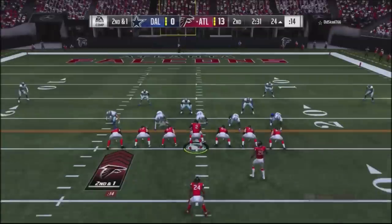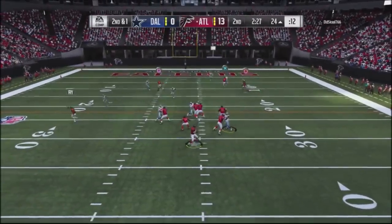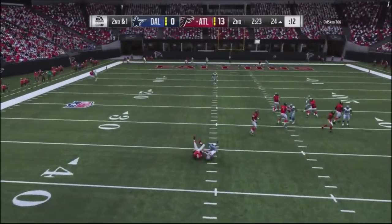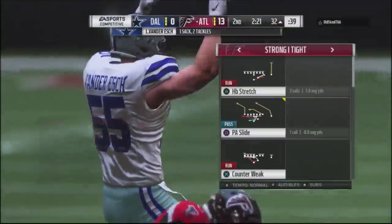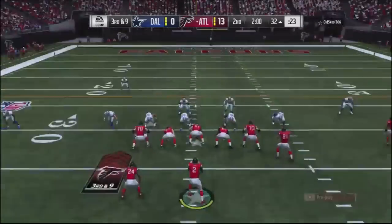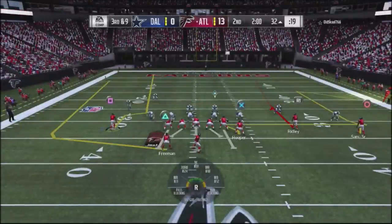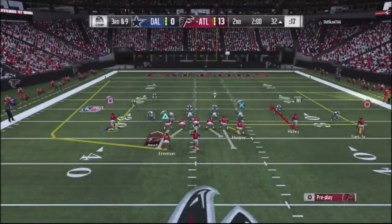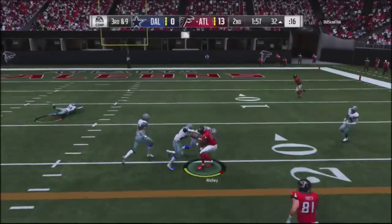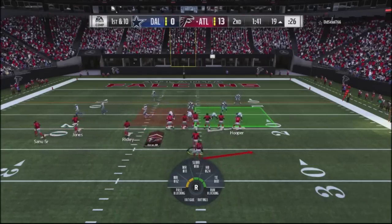Right here I go into a slide play with play action — I got rid of the play action and we're just going to drop it down. This is man coverage and I missed my reads; I probably should have dropped it to the slide with the fullback. But knowing he's playing man, I figure he'll switch, so I jump into a play designed to beat man coverage — the slot receiver off the back inside — and sure enough I get the completion and move the chains again.